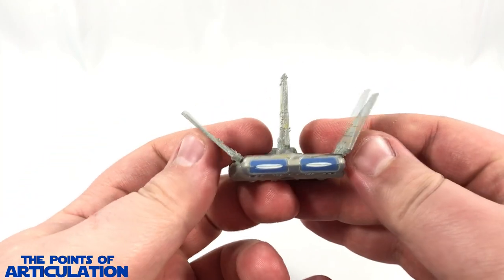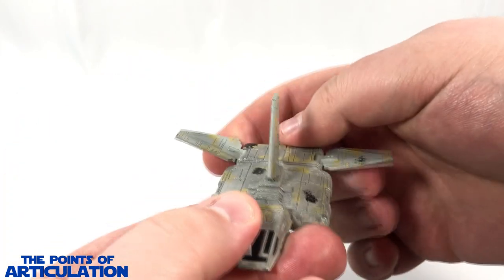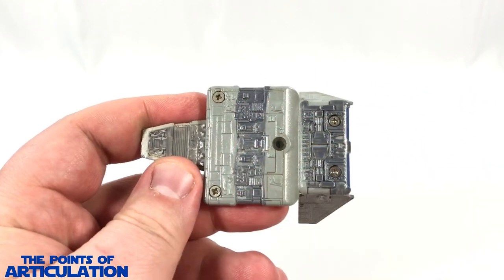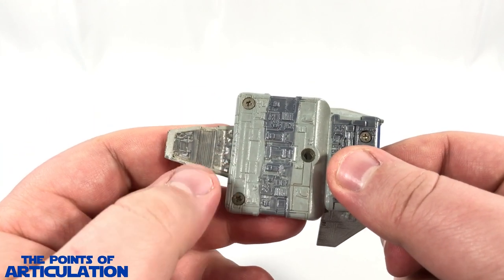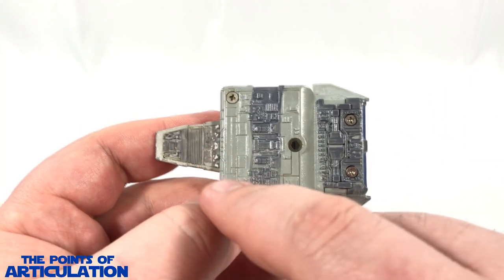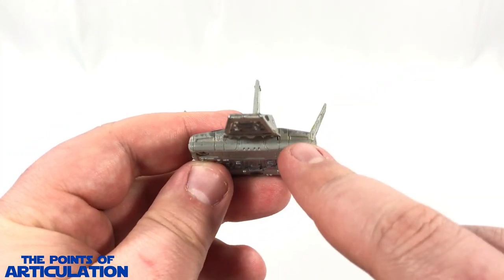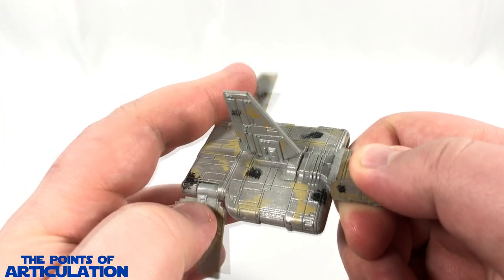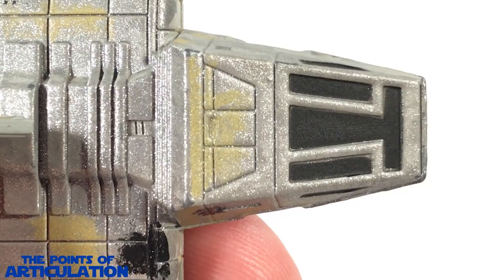Moving back, we have our engine section which looks amazing with foldable wings - that's one of the reasons I love these ships. For the underneath, we have four screws holding it together, a peg port for the stands, some beautiful detailing, and copyright info. These lines are similar to a Lambda-class shuttle. There should be a loading ramp, which is pretty neat. In the front, these two sections here should be laser cannons and these four little holes should be missile launchers. That basically covers all the major sections of the landing craft.